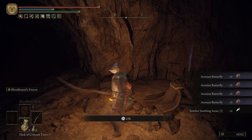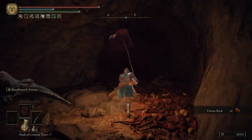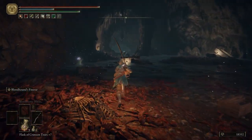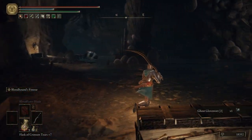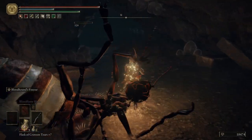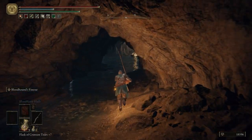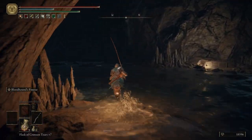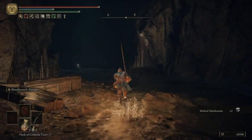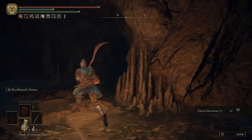Get some butterflies and a Somber Smithing Stone. Then we're just going to backtrack on down — we have two more ants to kill. Grab a Ghost Glovewort 2, kill that ant and this ant. Then we'll veer off to the left to grab an item — just some Melted Mushrooms. Grab some Ghost Glovewort 2.